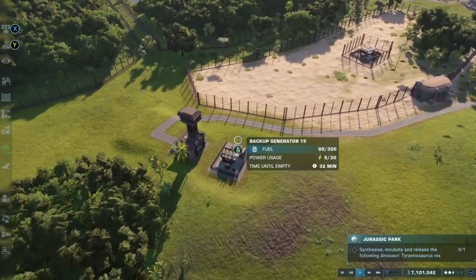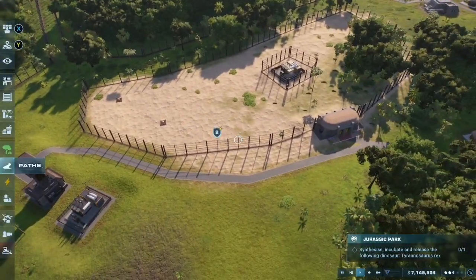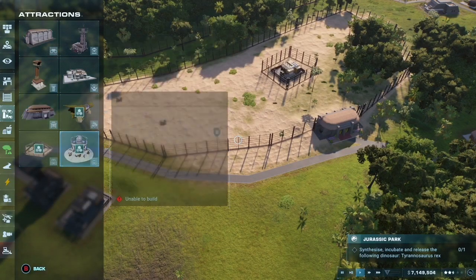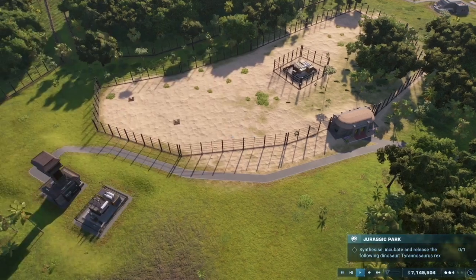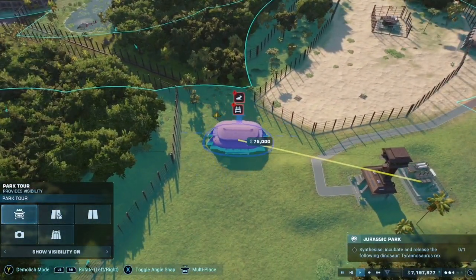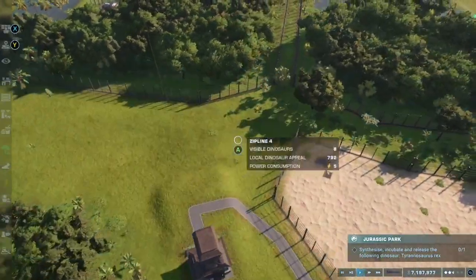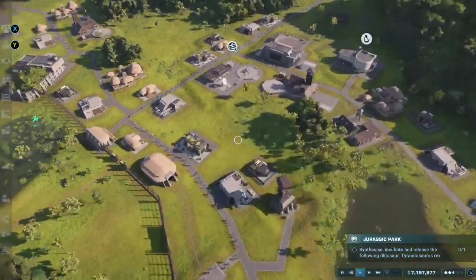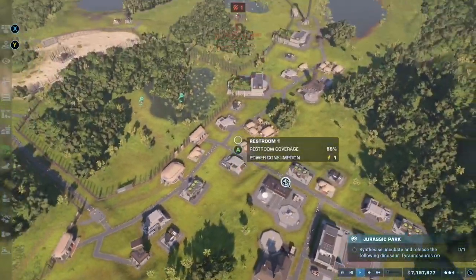I've already built a viewing gallery for the small little dinosaurs. I then build another ride — I think this is the answer to the problem where I couldn't build it through the velociraptor enclosure.